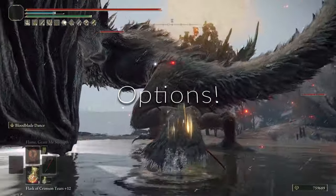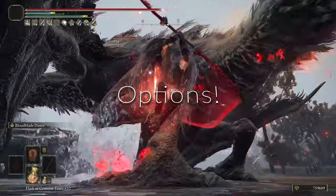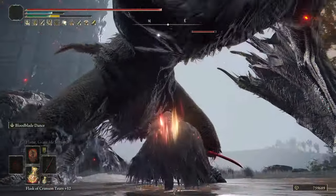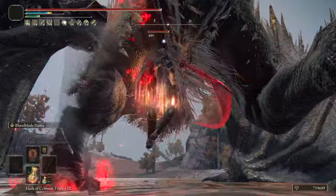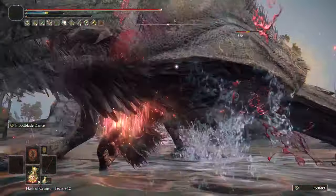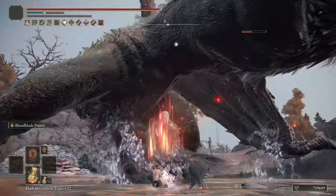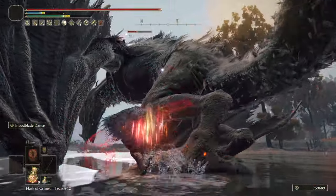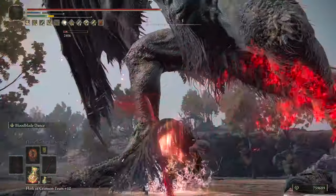Next up we're going to talk about options. You have a whole bunch of different things you can do with this — you can use Bloodblade Dance, which is probably your best bet, or you can use the light attacks. You can add another twin blade in blood, but keep in mind two regular twin blades in blood will beat it in terms of bleed build up, and you can add frost in the offhand too. We're going to see a posture break here, which ends up surprising me — apparently Bloodblade Dance does posture damage too.